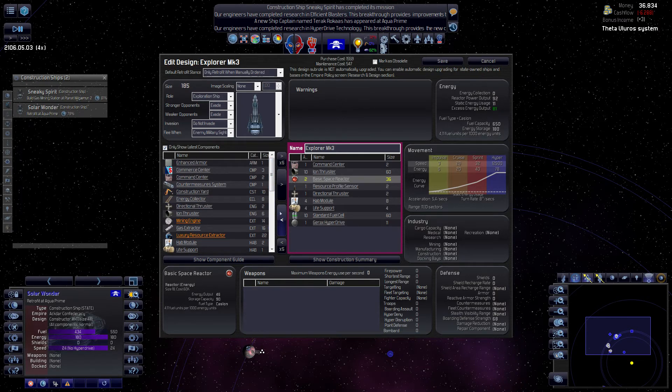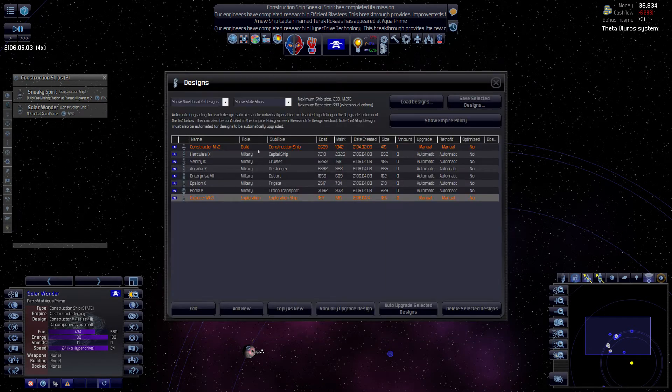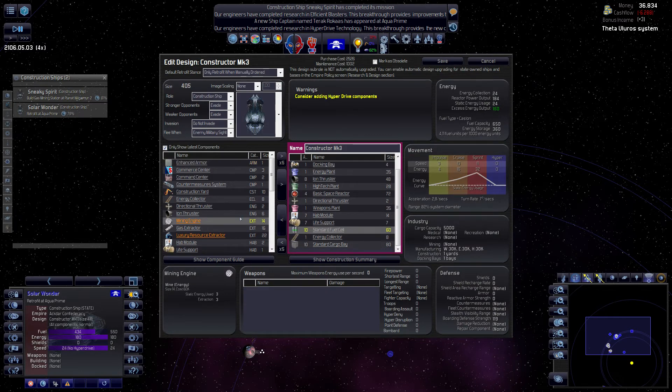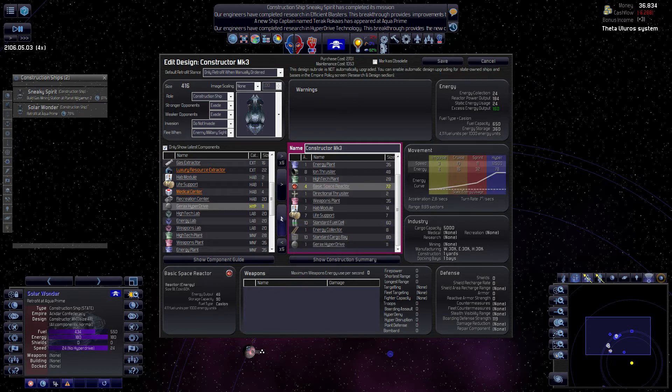Now I can also get rid of one reactor because this guy only needs like half the reactor. Use explorer design, same with this guy - get rid of one reactor. Maybe two? No, then you lose speed. One reactor, yes.